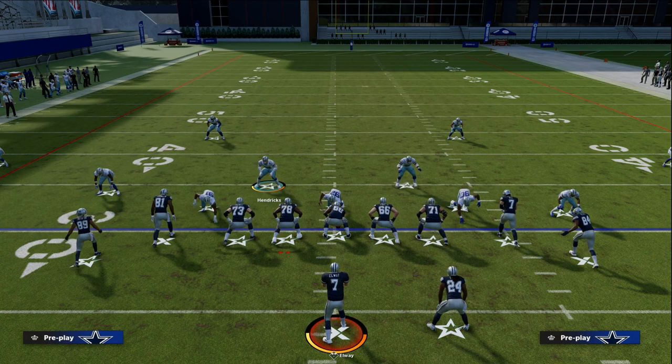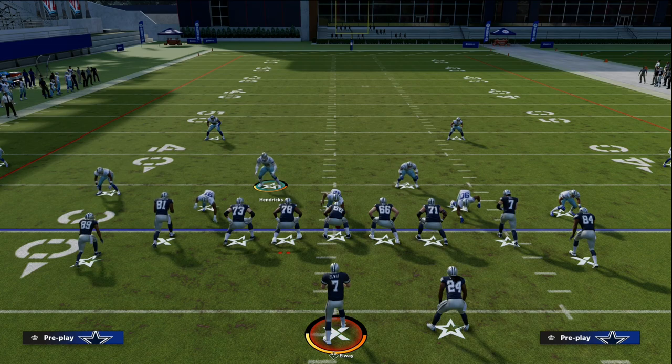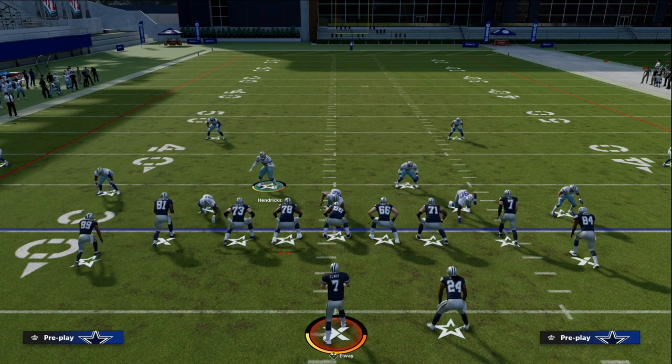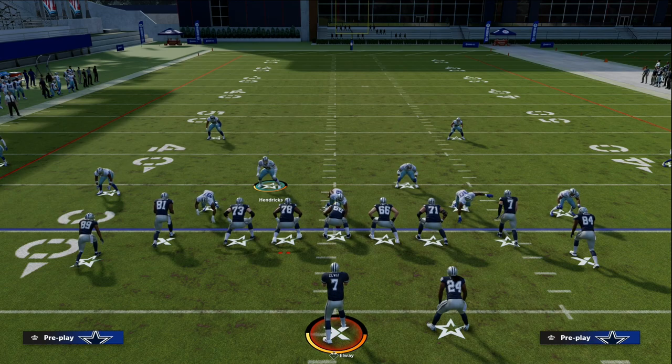I think Dollar is good because we're starting to shift back to a zone meta — really moving into a hybrid meta. The biggest reason Dollar is good is because your opponent can't tell whether you're in man or zone. The blitz makes Dollar decent of course, but I actually think the blitz is better in 3-3. If you can make 3-3 look like Dollar, I think 3-3 is the best defense in the game.